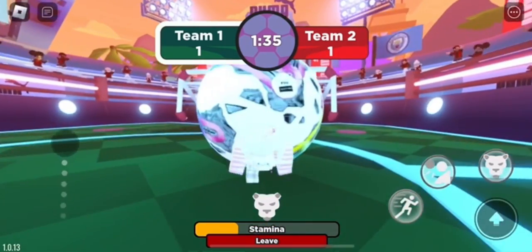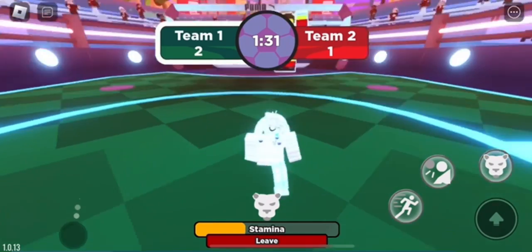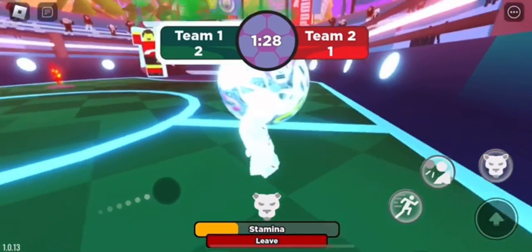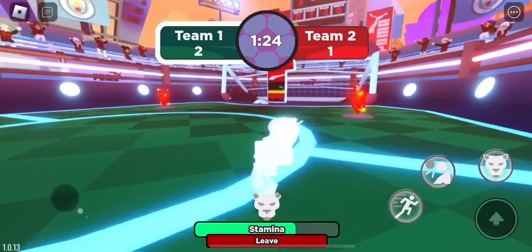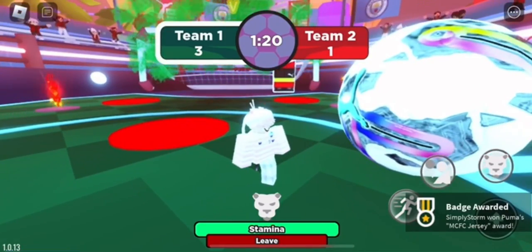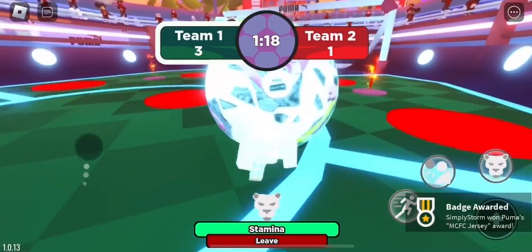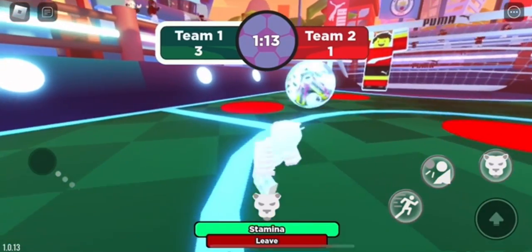You also need to win a match for the other jersey, and then you need to win three matches in total in order to get the final jersey. You want to hit the ball right over here, get it to the end just like that, and once you keep doing that you'll get your MCFC jersey, which is obtained by getting three goals.